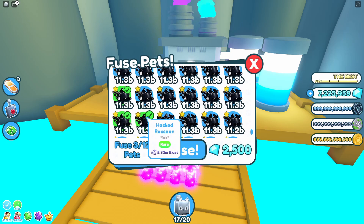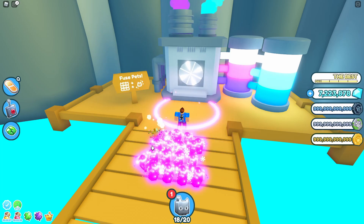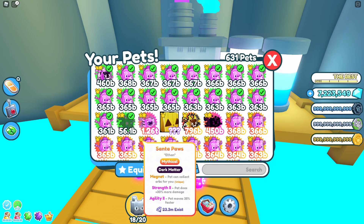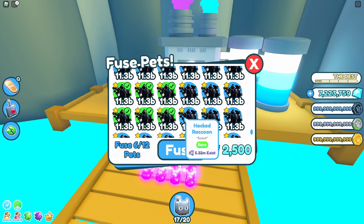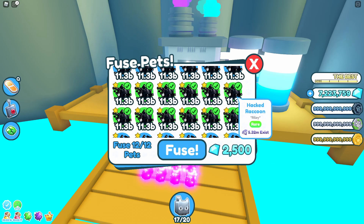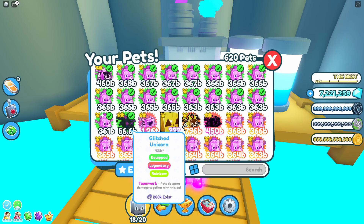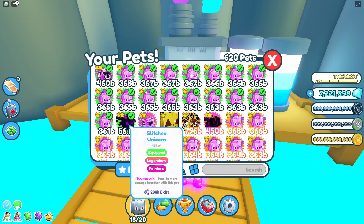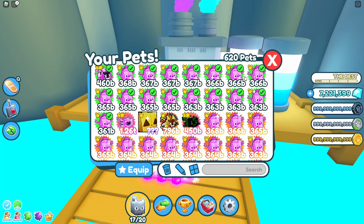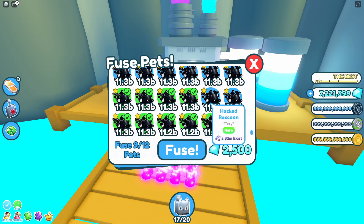Let's try again — I just want to see if that golden one was just a bit of a fluke. And that's another glitched unicorn rainbow. So as you can see, I'm making quite a few glitched unicorn rainbows from just the standard hacked raccoons. These are actually worth combining because once you get them to rainbow, you can combine six to get your dark matter fairly quickly. Let's do another 12 and then we'll move on to the next pets.